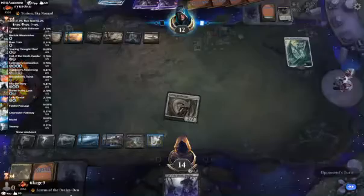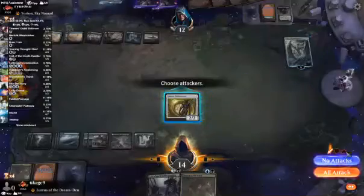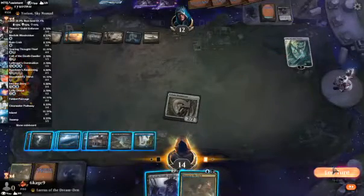Go ahead and Cling. No — we can't win. I mean, the best I can do is keep them from ultimating with their creature.